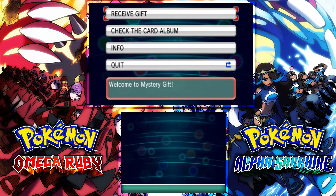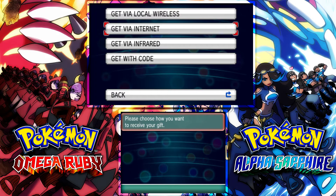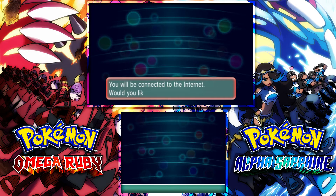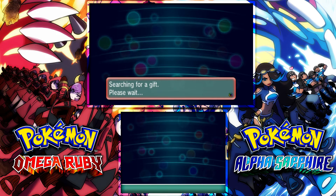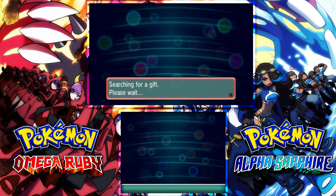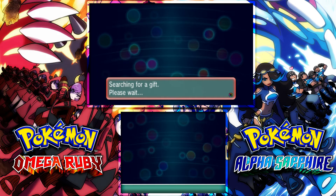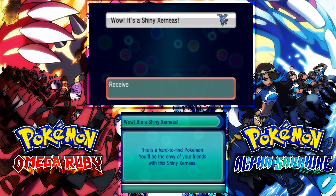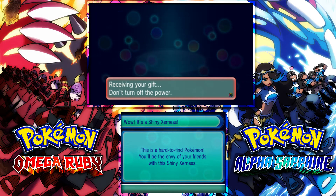Load up your game and go to Mystery Gift, just like the past tutorials I've done. Go to Receive Gift, and you will need an internet connection, so go to Get via Internet and it should pick up the mystery gift events. Another thing worth noting besides the region — this is North America only — this event will only be going until May 17th. This is being uploaded on the 11th, so you only have about a week or so to get this.